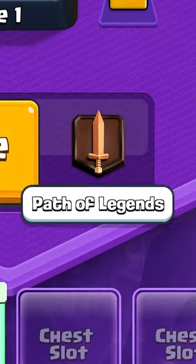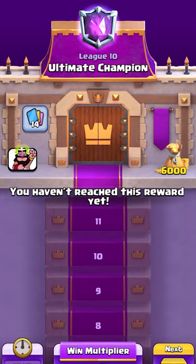And number six is the emperor king, who you get from reaching ultimate champion in the path of legends, and only the sweatiest of players will get this one.